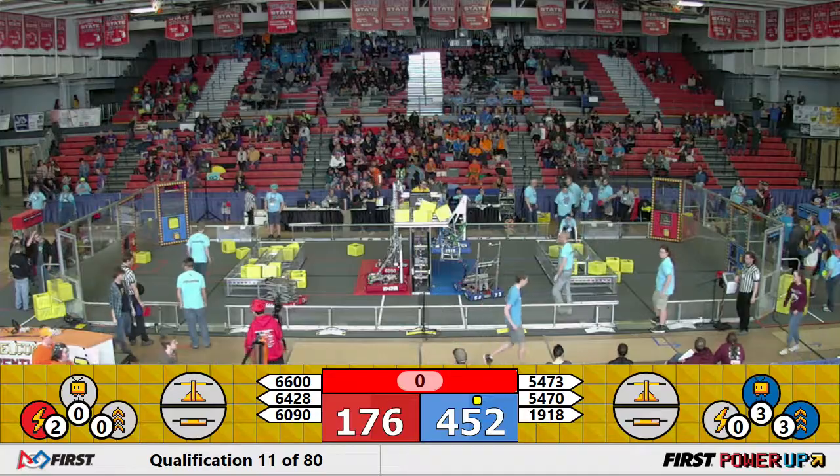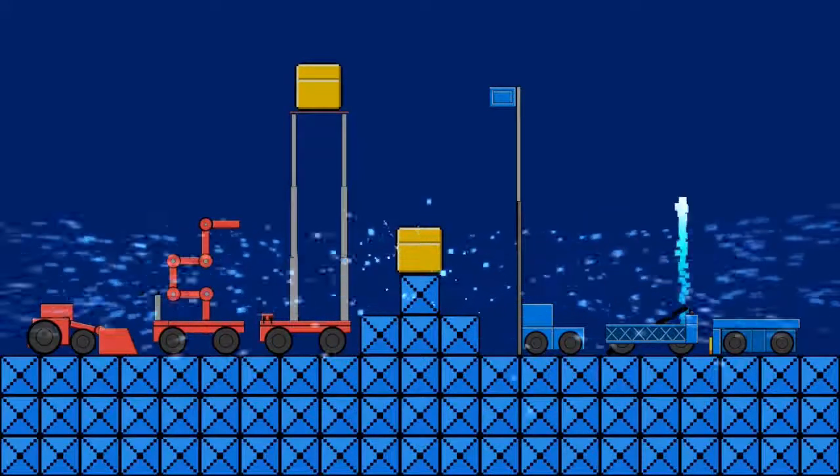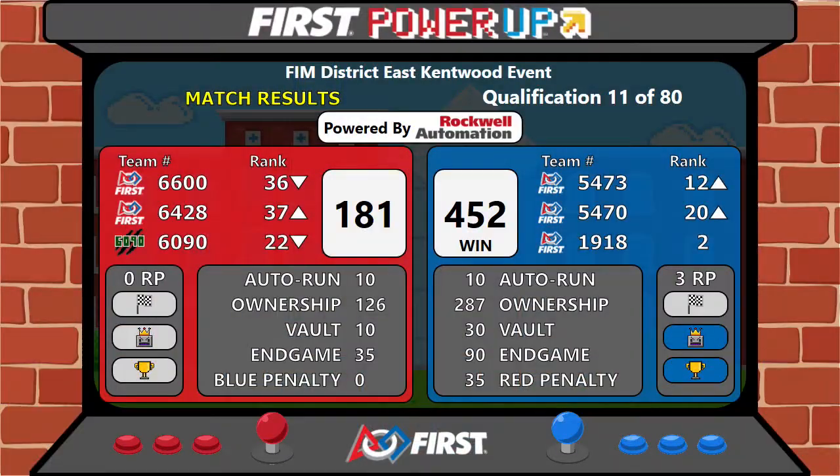All right, let's turn our attention to the screen. Let's see who takes this match away. It's going to be the Blue Alliance taking this one with a score of 452 to 181, taking three rank points apiece after that match.